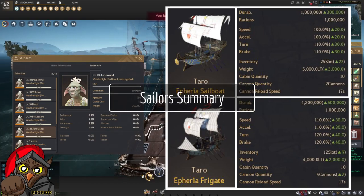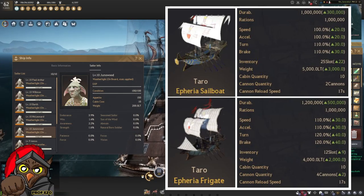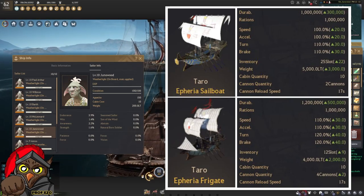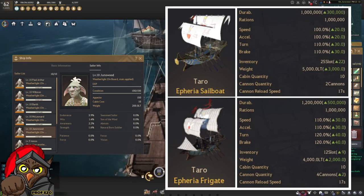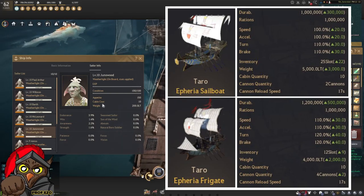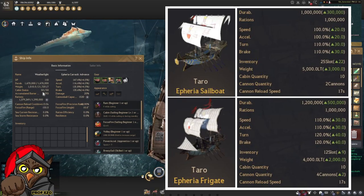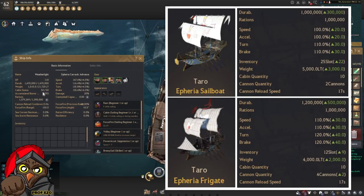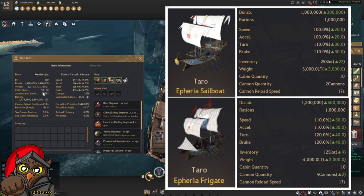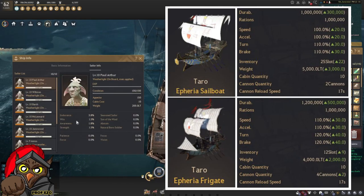Let's talk about Sailors. The sailors give you stats — one of the most important being speed. My JunoWood gives 3.9 in speed and his cabin cost is 10. My Karak can hold 50 cabin capacity, meaning I can have 5 sailors on my boat. By comparison, the Epheria sailboat and frigate can only have 10 cabin capacity, meaning they can only have one of the innocents that I currently have boarding my ship.